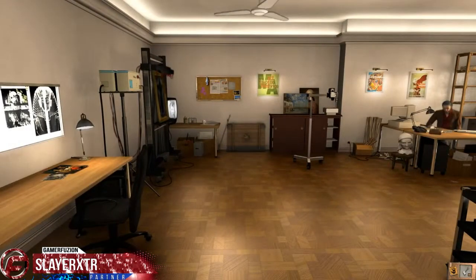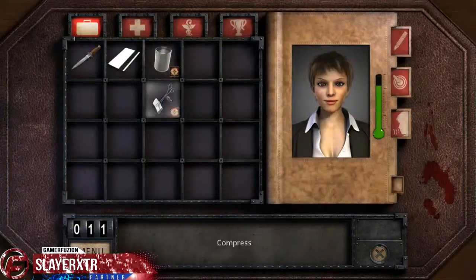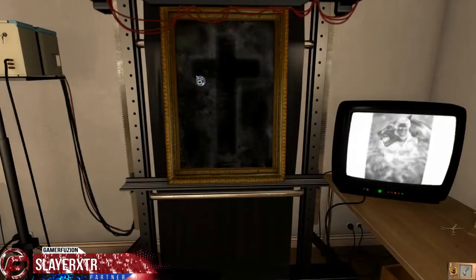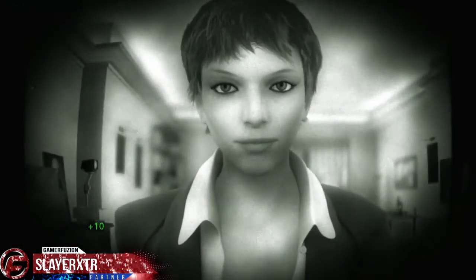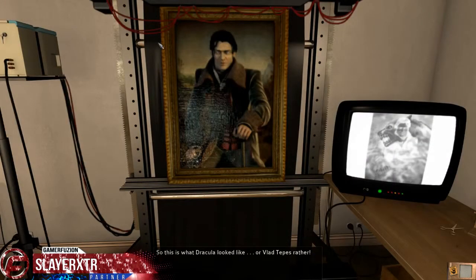Now we'll go back over here. I have a feeling we need to go ahead and use this. I need to mix it with this — compressed soap with solution. And there he is. So this is what Dracula looked like. Or Vlad Tepes, rather.